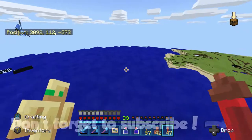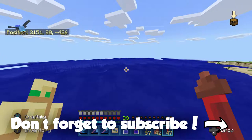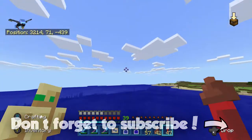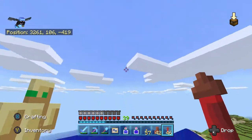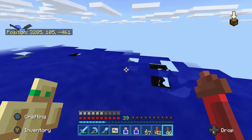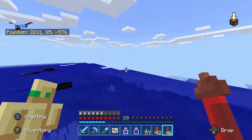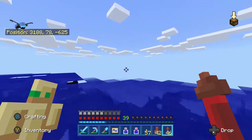First things first, to raid the ocean monument you need to know where it is. What you should do is either A, get in the lead, run some fireworks, go flying over top of the ocean, look around and see if you can find any light or anything from the bottom of it, or B, get a boat and just float around across the water and keep an eye out for any light underwater, see if you can see any structures.